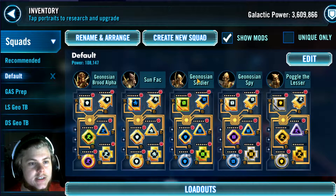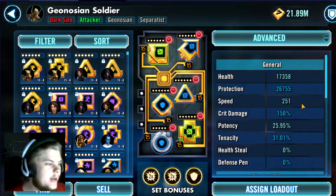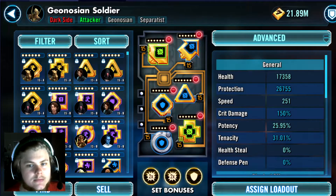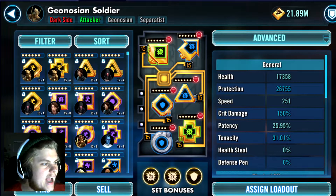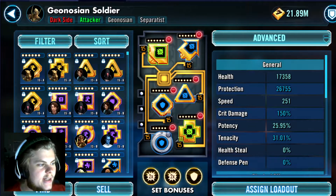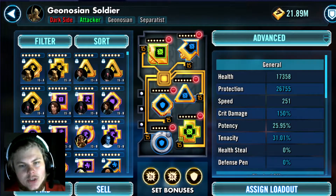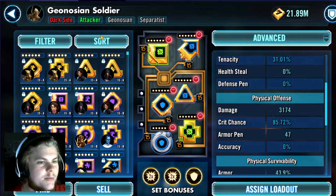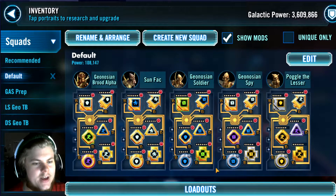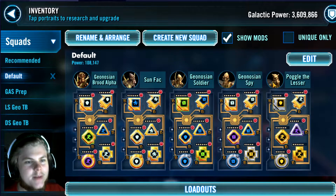Soldier you want to be at least 251 speed. According to the guide I'm following — I'll post a link in the description — having Soldier at 251 gives you a chance to outspeed some of the AoE Jedi before they can get an AoE off. You also want him at at least 85% crit chance. He's got 15% crit chance from hive mind, and one of his abilities gives him 50% crit chance, so you want him at 100%.